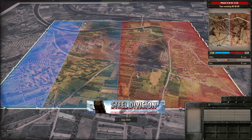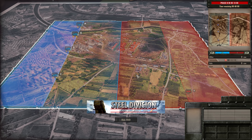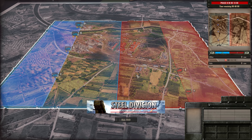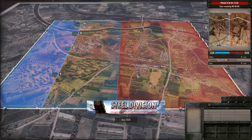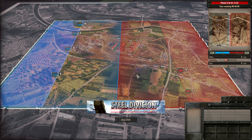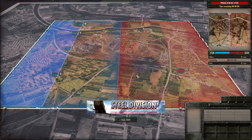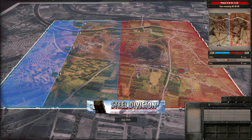On the 7th Armoured you have the Stuart Recons, the Staghounds, and the Desert Rats — those units combined have been the majority of victories for the 7th Armoured. On the side of the 9th Panzer you have the 20mm units, the Panzer II Lux, the Befell Panzer II, and the Panzer ICs which are good at close range recon. Then of course you have Marder IIIs which are great at longer ranges.